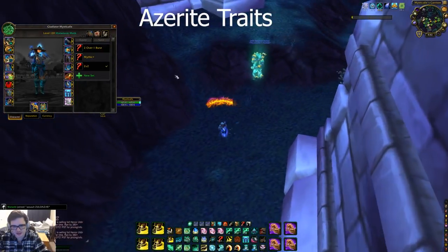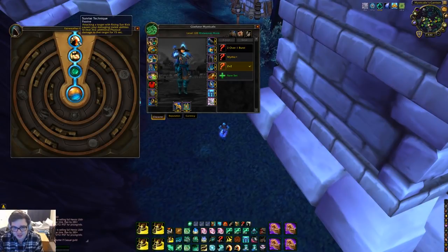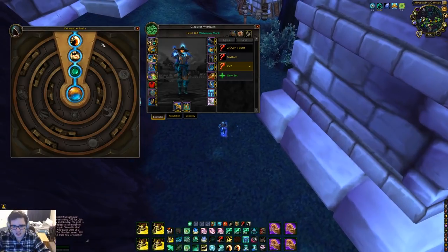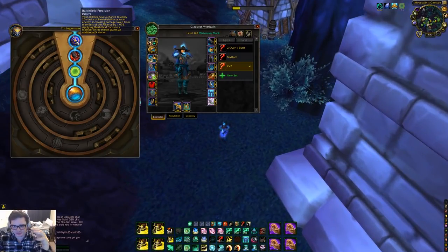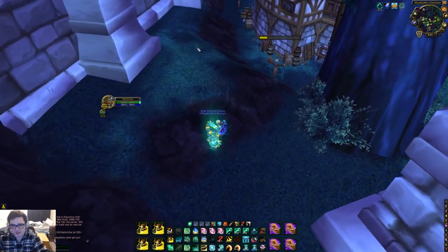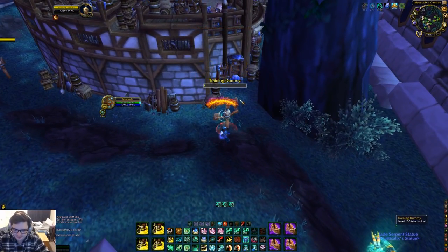In 3s I don't do anything special with Way of the Crane — two Overflowing Mist and one Burst is great. But in 2s I use Sunrise Technique: attacking a target with Rising Sun Kick causes your damaging melee abilities to deal 362 additional physical damage. More damage means more healing. I use one Overflowing and one Battlefield Precision, which puts a debuff on an enemy that increases damage taken from members of my team by 1,000 — which is really good and gives you so much pressure in 2s.